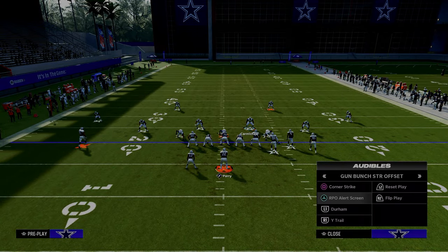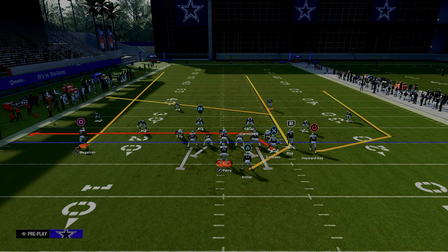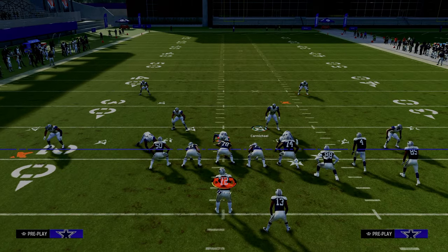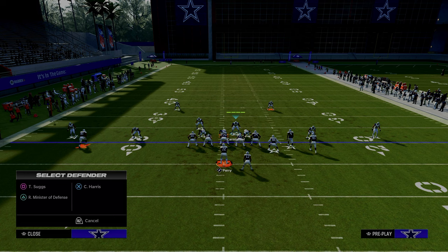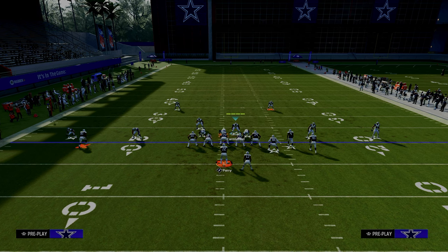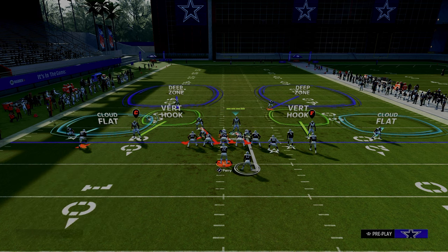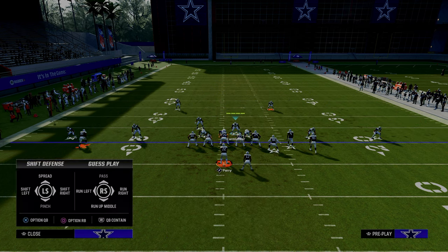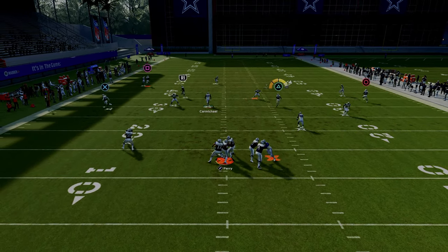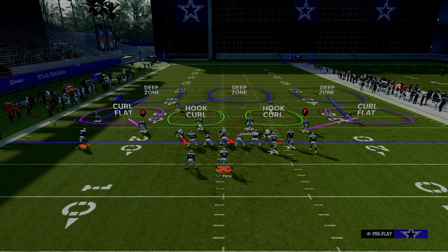For people who run bunch strong offset, a lot of people like to go to the Durham play. So we go to cover two press, pinch, and then we take this D-lineman and man him up on the running back — a lot of people are sleeping on this adjustment. When you pair that with the hook curl defender in that cover three buzz spy type of defense, the man up does a really good job of taking the underneath, and they'll throw right into the hook curl with the middle thirds coming over the top.